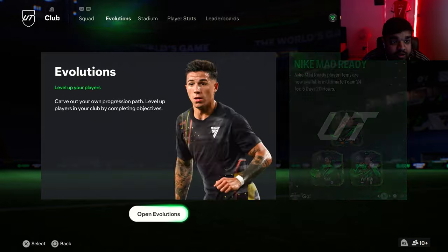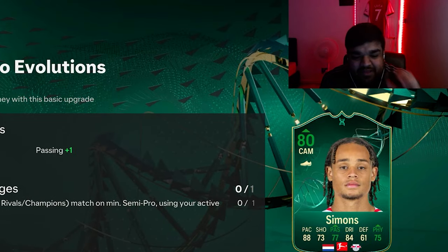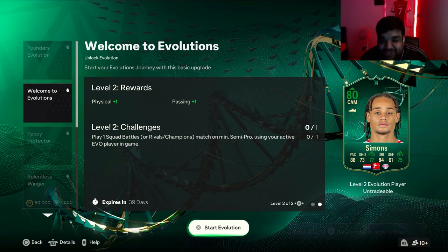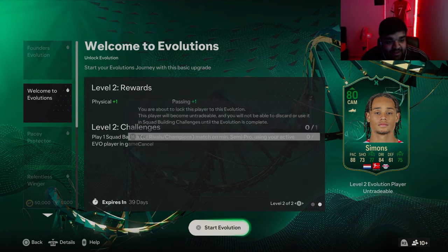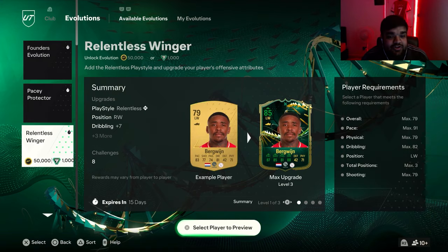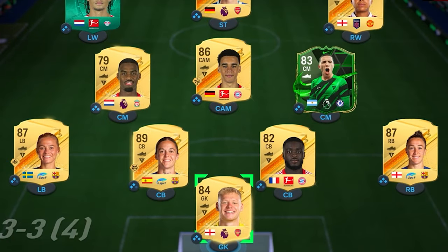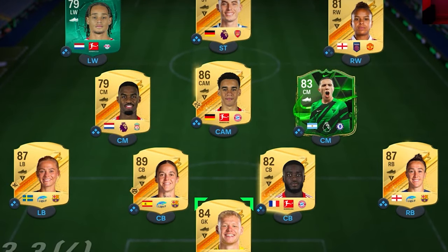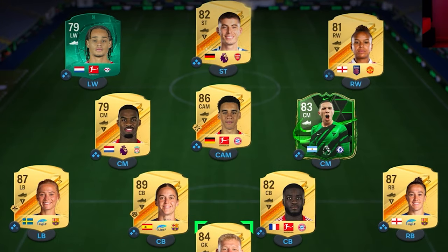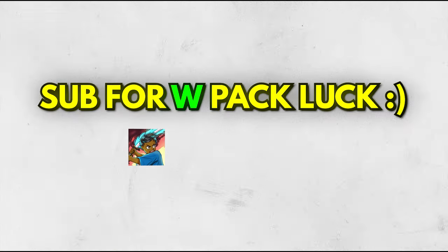He's going to be with us for a long time because we're not done yet - we're going to open the evolutions tab for the first time on the RTG. Going for the most meta player is boring, so my Xavi Simmons is going to be 80 rated. We're looking in the evolution tab - I can't wait, this RTG is going to cook, it's going to be unreal. We'll get him in the team and here's the final team of the first episode - it's looking pretty good. Lots of upgrades to make, but for a starter squad after one episode, it's pretty decent.